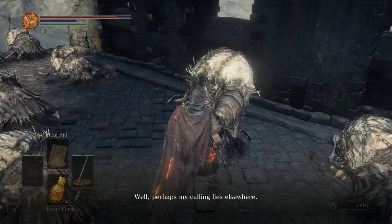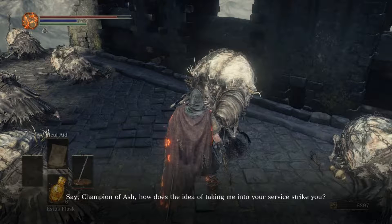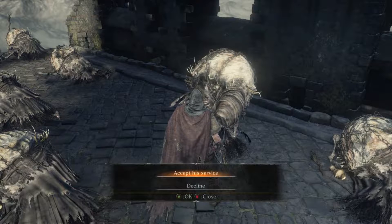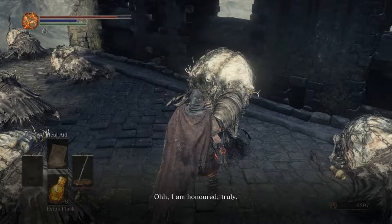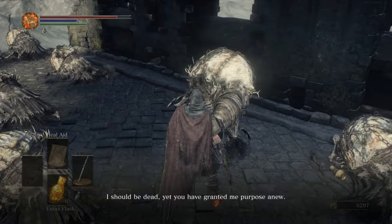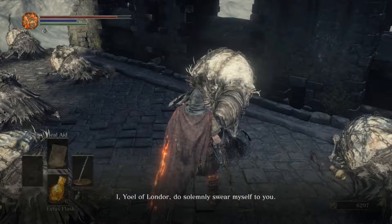'Perhaps my calling lies elsewhere. Say, champion of Ash — how does the idea of taking me into your service strike you? I was once a sorcerer. Surely I can be of use.' Accept this. I don't care what ending you're going for. Normally Yoel is used for the hollow ending, but we're going for the true ending. 'I, Yoel of Londor, do solemnly swear myself to you.'